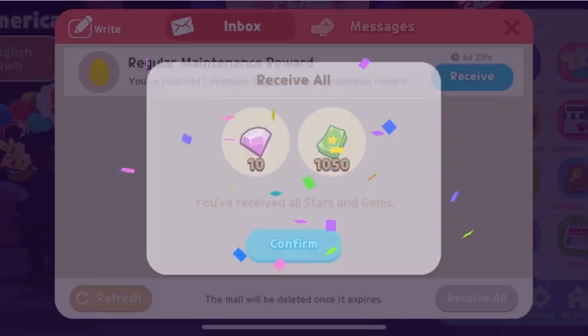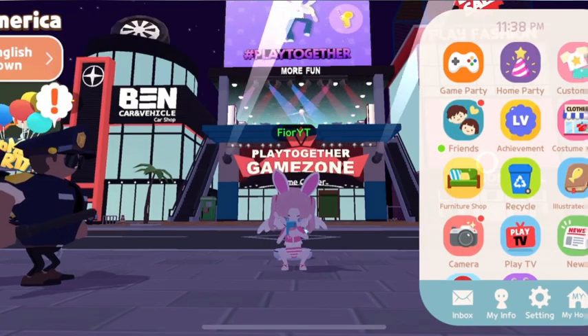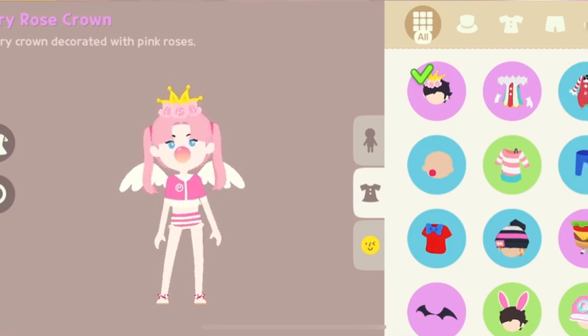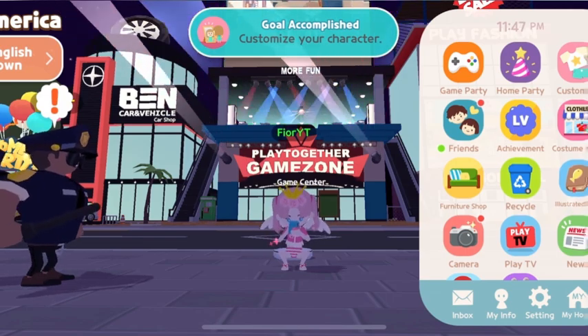Okay, I'm going to collect the daily reward first. I got eggs from the maintenance reward. Let's change into the crown. Oh my god, it is so beautiful! The name is Fairy Rose Crown — totally my type.